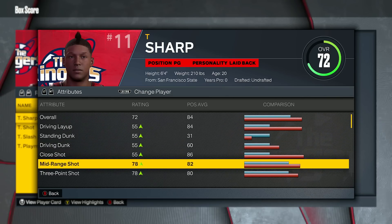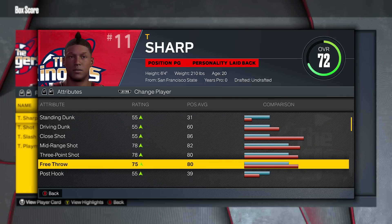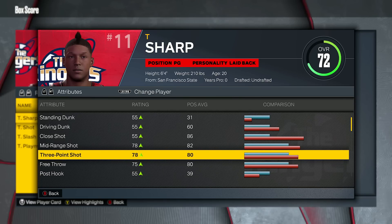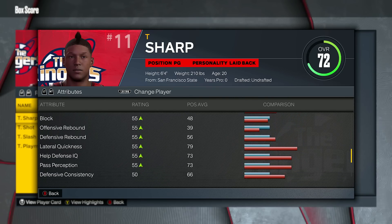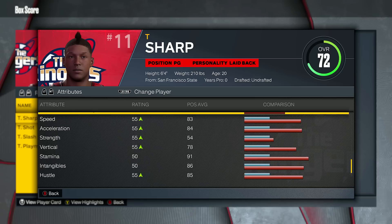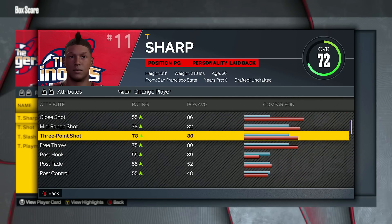Next up we have sharp — obviously nothing to do with the driving attributes, but you obviously have the three-pointer and mid-range boost. I believe in the past you do get a free throw boost, but in this one you actually don't — it ends in a 5, so it's not getting the extra boost. If it ends in an 8, it is getting that takeover boost. Honestly, you really just get those two ratings — mid-range and three-pointer. Sharp takeover as far as what the ability does is extremely good, but as far as what it touches for your attributes, it's literally just those two things.